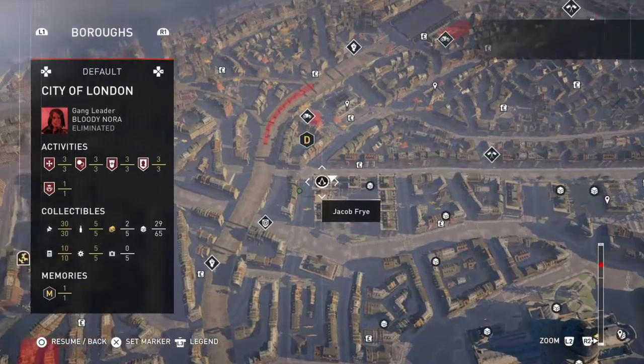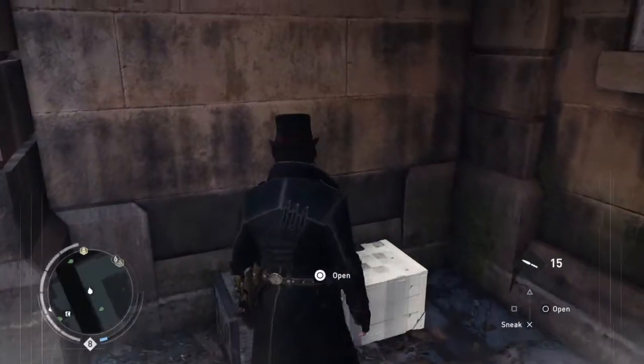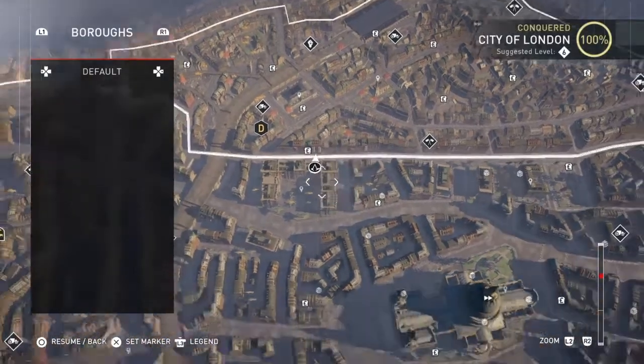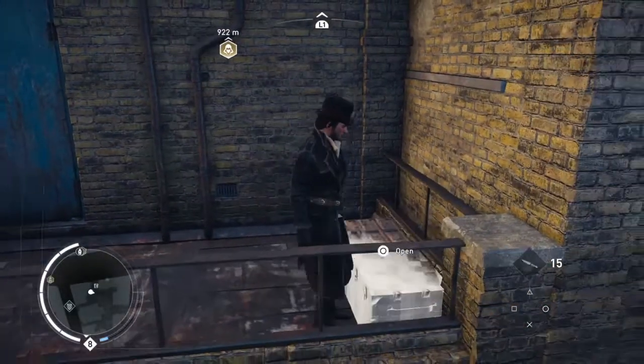The next one is a little bit further along again. And this one is here — it's below the building on the roof, where the roof is, but it's on the other side of it. The next one we're going to is here, which is on one of those balconies.